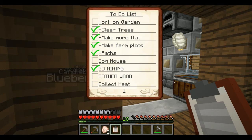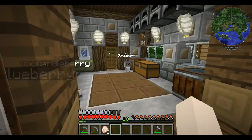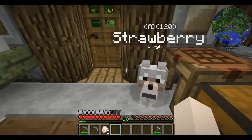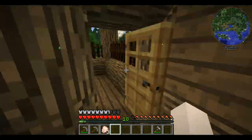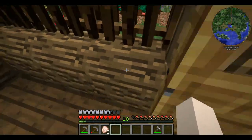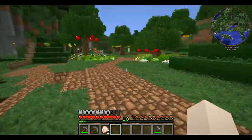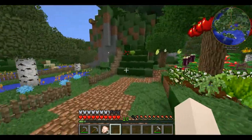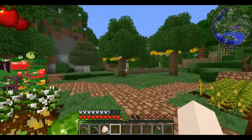There we go — we're done with paths, so we're done with the garden. We just have to do the doghouse, gather wood, and collect meat. Once I have enough meat to sustain my dogs — not fully sustain them because they're gonna go through it like crazy — but once I have enough, once their doghouse is done and once I've gathered plenty of wood and probably fixed up the fence.